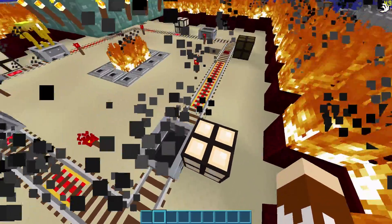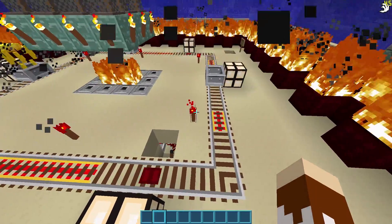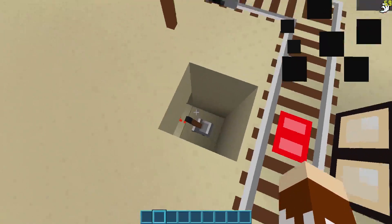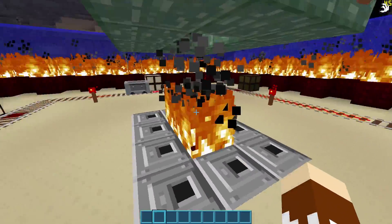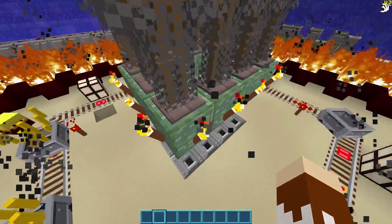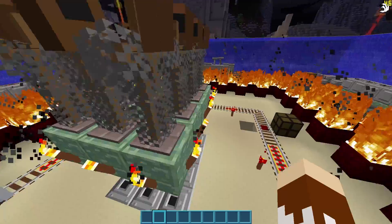We have the blazes going around on a track with these lamps, and they are lighting up as the blazes go across them, hopefully creating a whole bunch of lag. We have a clock running down below that is setting off these dispensers. In the middle of these dispensers we have more fire, and then above that we have some prismarine with a whole bunch of torches on them, hopefully to create lag.